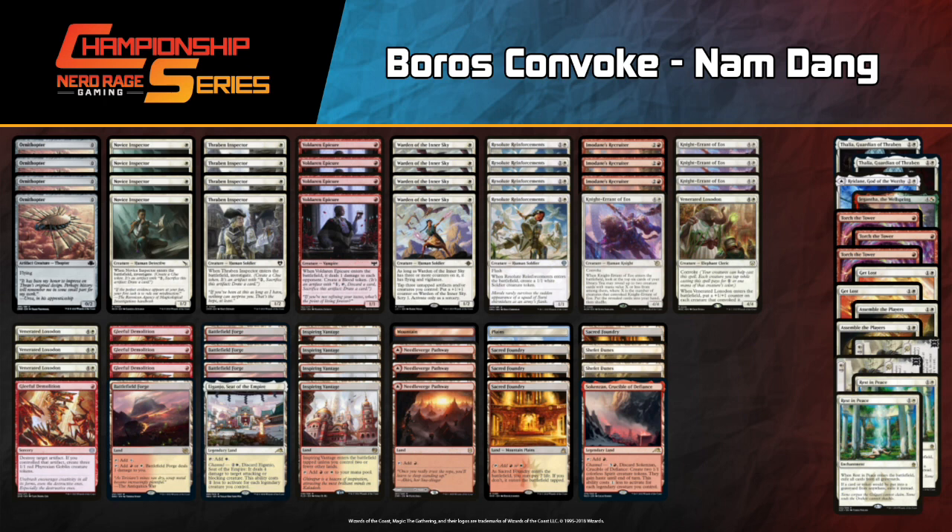Looking at the Convoke sideboard for Namdang — what do you want to change? You're against Phoenix, so they're going to be using their graveyard and attempting to interact with your board. Is there anything in this sideboard that's a must-have in this matchup?